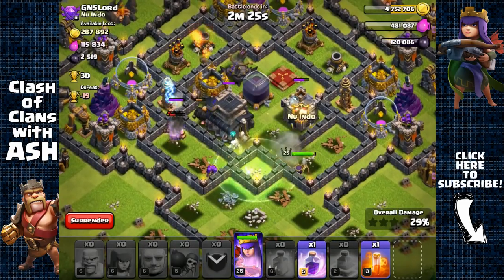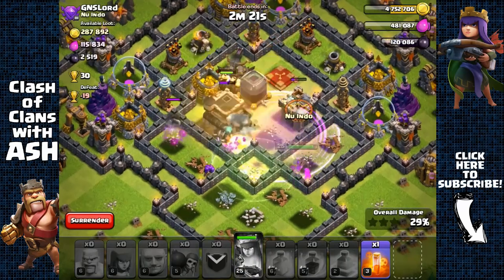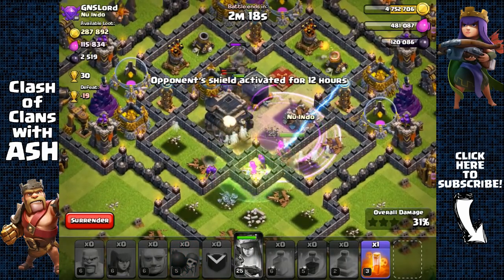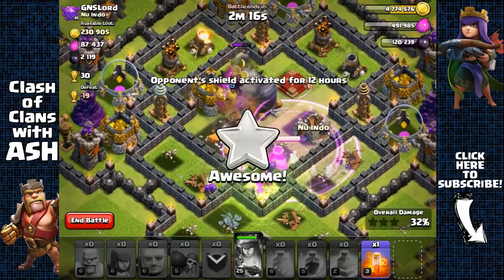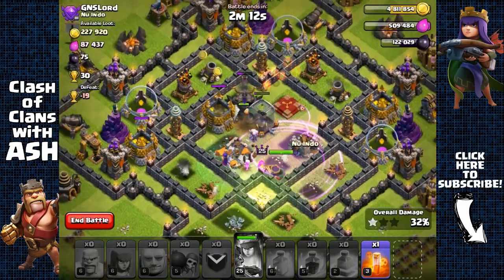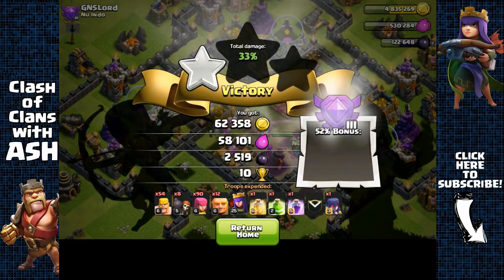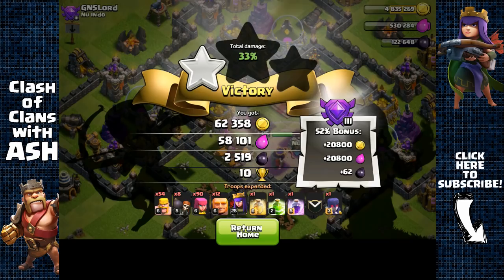Giants are jumping in and out. Queen is targeting — we're going to have to use a rage spell here to quickly have her jump inside, get the town hall, and also get the dark elixir storage. Yeah, we did need the rage spell there to get 2500 dark elixir.